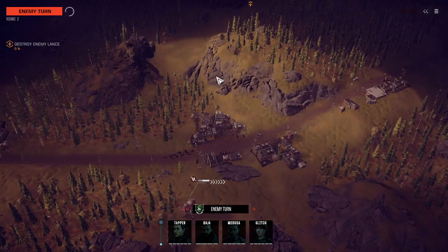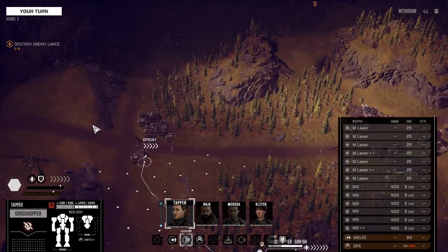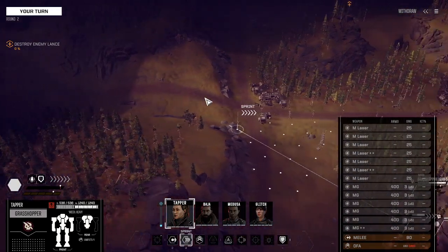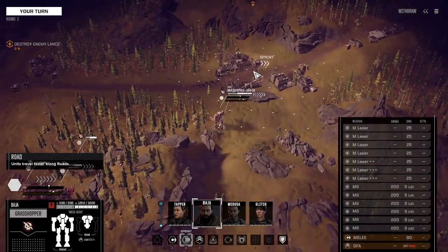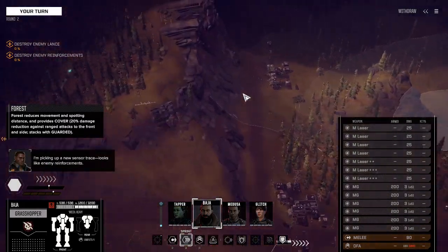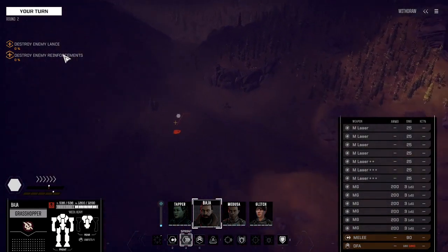I'm going to get my Grasshoppers in their face, Highlander as well. But my problem with the Highlander is it's really slow, so in these missions where I'm having to travel a lot you're just going to get left behind. Must remember not to take the Highlander in escort missions, certainly not the close-range one. I'm picking up a new sensor trace - looks like enemy reinforcements.